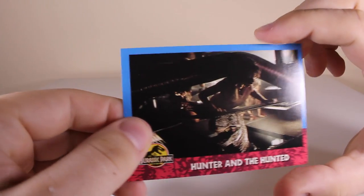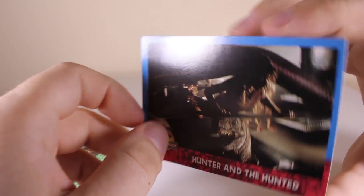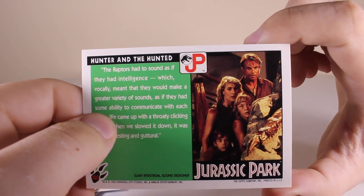The Gallimimus stampede - that's a very awesome picture from the movie. Then a picture of the three people together, 'Hunter and the Hunted' - another picture of the velociraptor coming from below, and that's a picture we've seen before too.